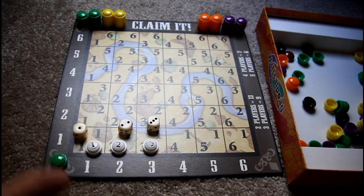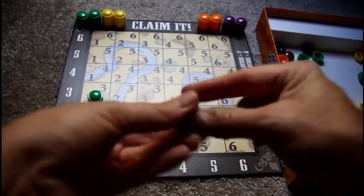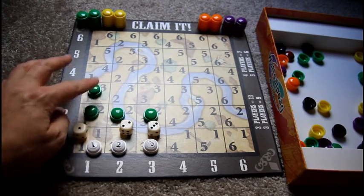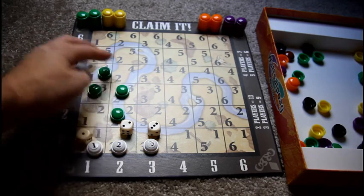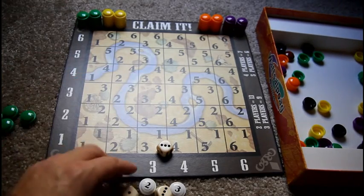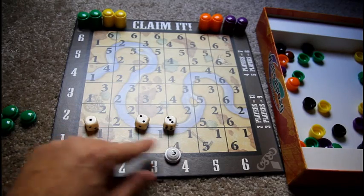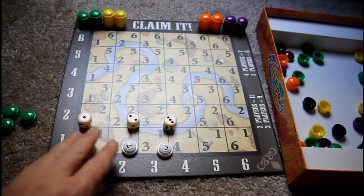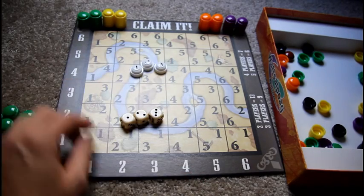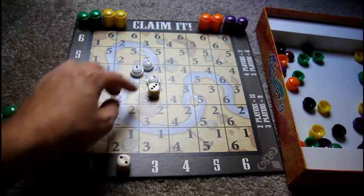He decides where to start setting up claims. The way you win is at the end of the game, the most markers you have in a contiguous line score points - four in a line is four points. Now the dice serve a dual purpose: they determine which squatter marker numbers you can use AND they are the coordinates on the board you use to place them.